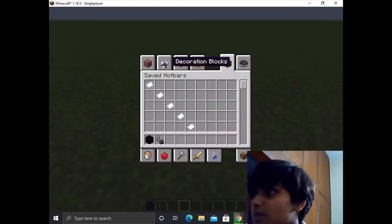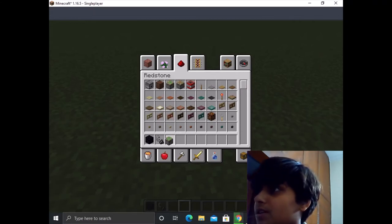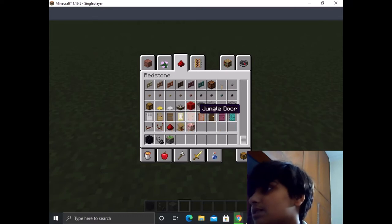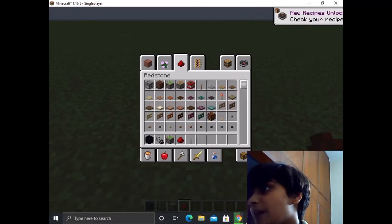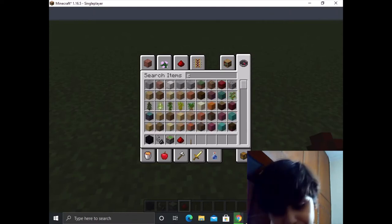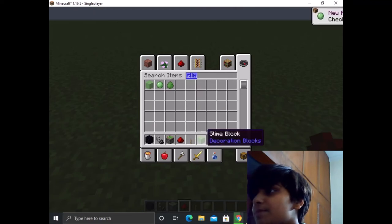Then we will use a little redstone. We can duplicate minecarts. So this is really nice. I'll put it in a slime block and a carpet. It's a big one — this is the best block.